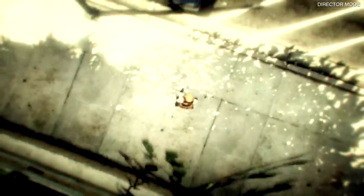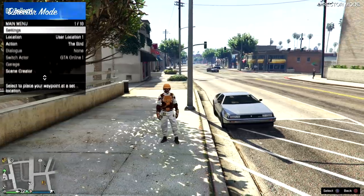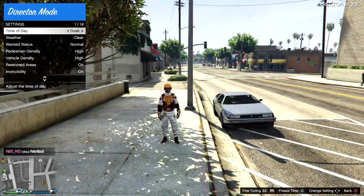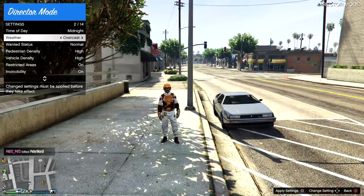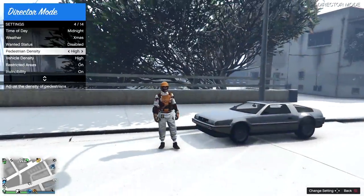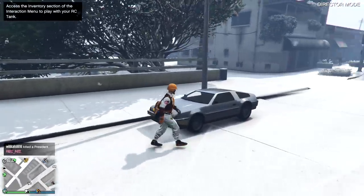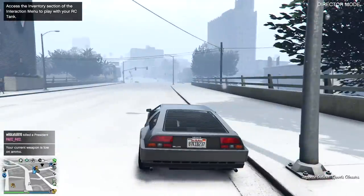Go to the Online tab and hit Join Friends. You should get the prompt 'Are you sure you want to exit Director Mode?' — simply decline it. You might have to spam circle a bit but you'll eventually get it. You should have DM in the top right corner while you're loading into online. That's how you bring Director Mode online with a mission instead of using Save Wizard — it's a little more work, but it's the best glitch in the game.